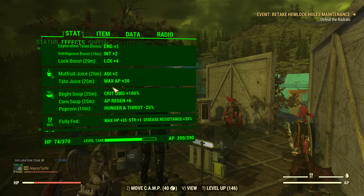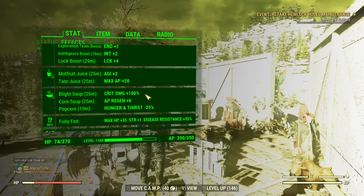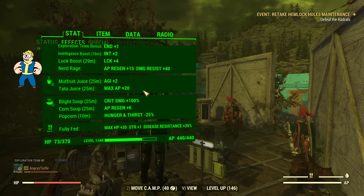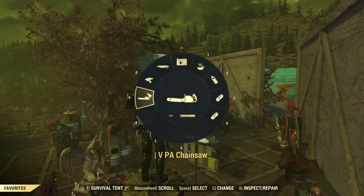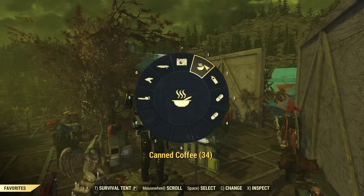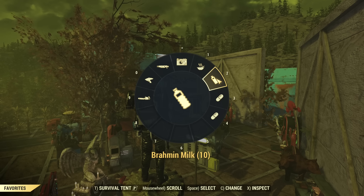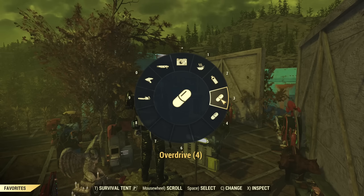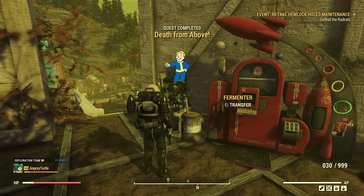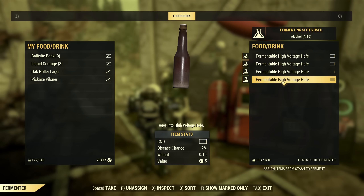I have my basic food buffs. I'm solo, so there are no teammates — those buffs are slightly lower than if I had at least one teammate. I didn't change the build for solo, so it's still the same build. Before I start combat I've prepared some canned coffee to pop to regenerate AP, some Brahmin milk if I need to heal, some overdrive, some psycho buff, and I wanted to use high voltage hefe.